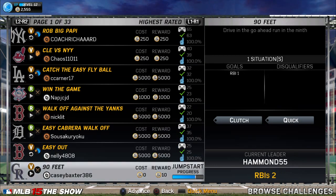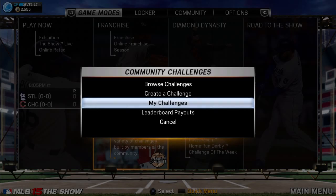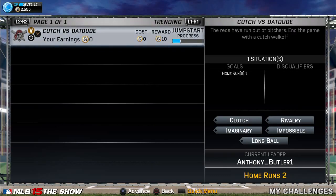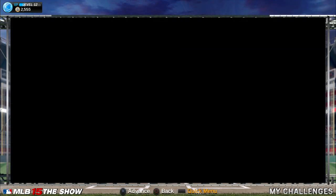When a challenge first gets created, there's the jumpstart progress bonus where you get 10 stubs when you beat it. You can also get stubs with Community Challenges by making them. Like I made one right here — I got seven stubs so far. Not a lot, but if you get popular you can earn quite a bit.